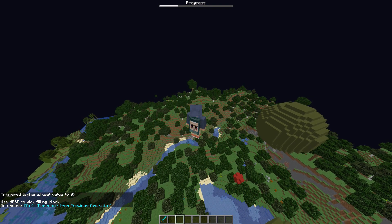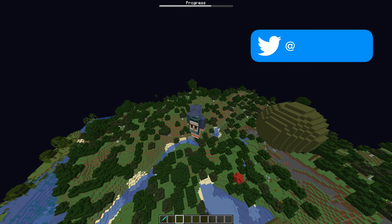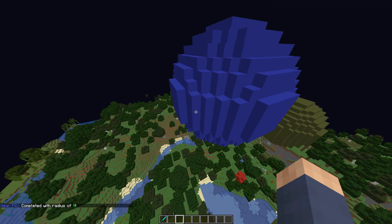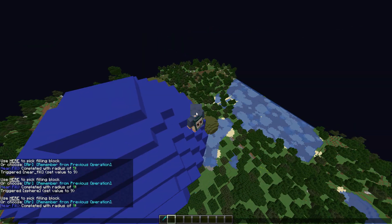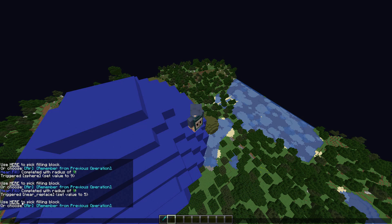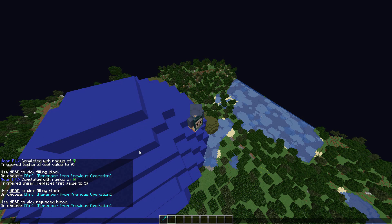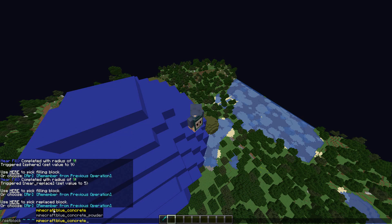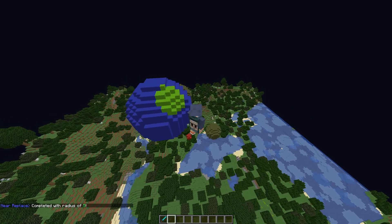So after this, we've got near replace. Near replace is inspired from WorldEdit — it has a really cool feature called slash replace near, and it's based off that. Quite often you just want to quickly change blocks around you and you don't really want to have to select a whole region. So now I'll go slash trigger near replace, set 5. Let's make it lime concrete to make an earth-shaped thing. Then I pick the replace block — so if I go blue concrete, it's going to replace all blue concrete in that radius 5 with green.